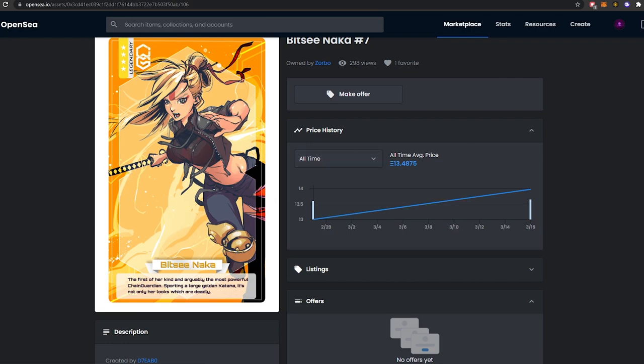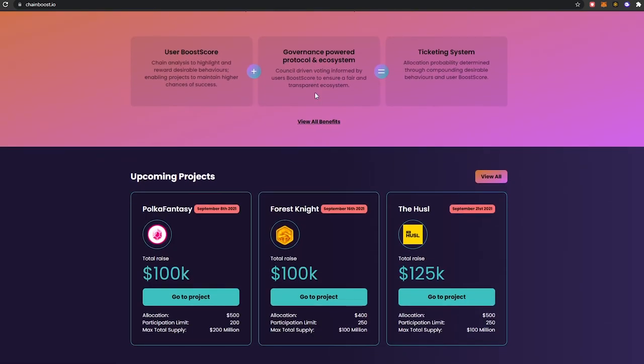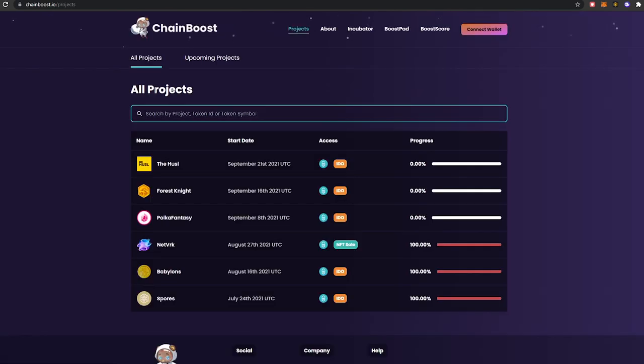The last thing to check out is their ChainBoost, which is essentially a launchpad for new projects. The more CGC you have, the easier it is to get involved in these projects earlier on. You have your own boost score, and depending on your interaction and collection of CGG and all of that, it gives you a higher boost score which allows you to get into these projects sooner.